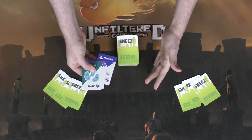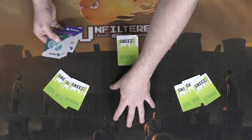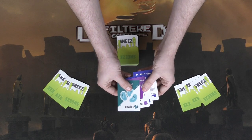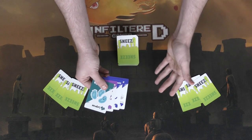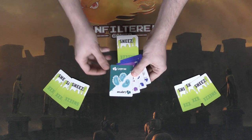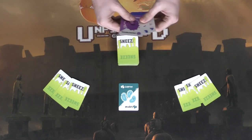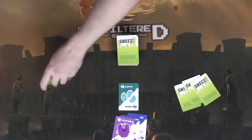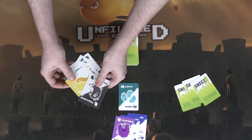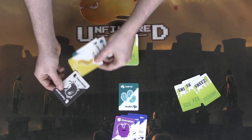You can only play a card on your opponents if you have a color or type of card in your hand that matches the one on your field. Right now, unfortunately, I don't have that. Additionally, you can only play colors on opponents that they don't already have. So I'll have to begin by playing this on myself, then the next player draws a card and plays.